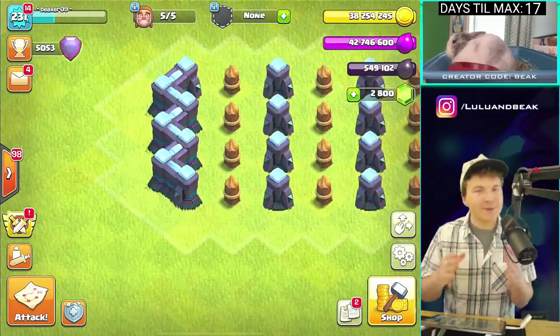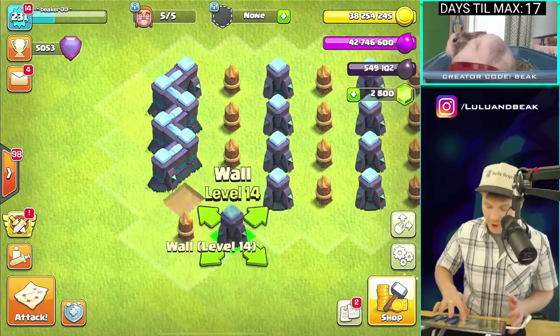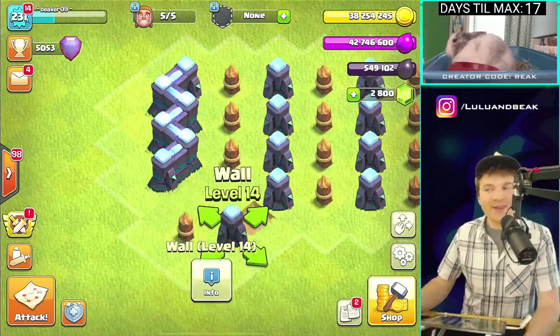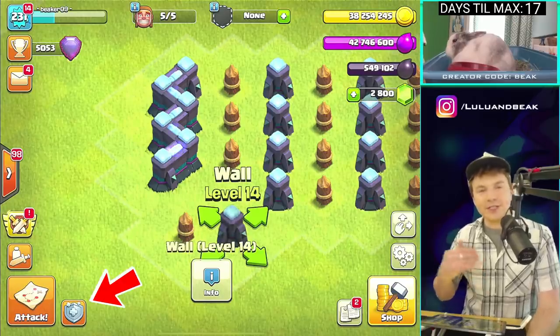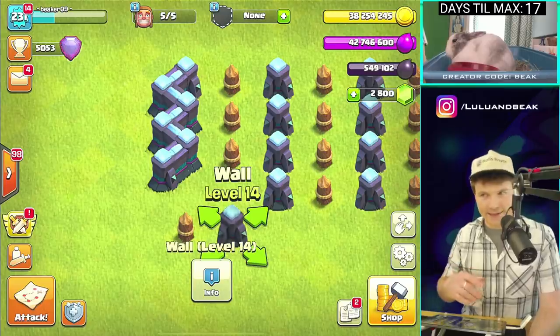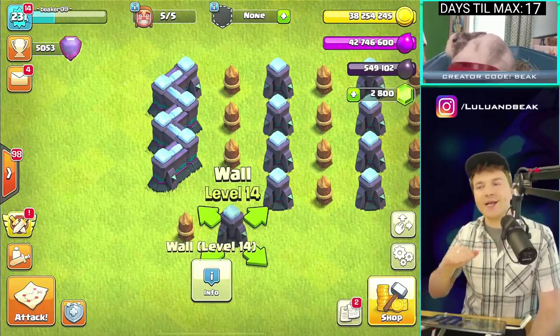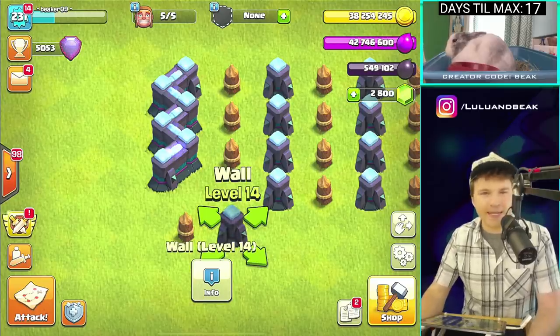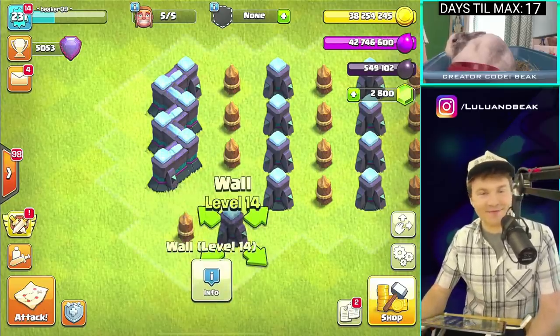Today we're doing walls. The past couple days we've been doing level one walls all the way up to level 14 and it's so much fun. The best — or worst — part is that now it's a new season, it's going to be even more expensive. We had the perks last season but now we don't have any of them, it's gonna be full price — like 18 million to get this wall up.